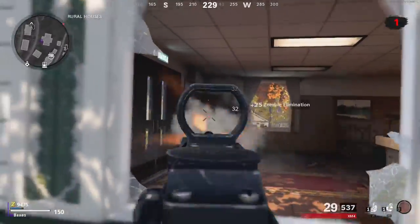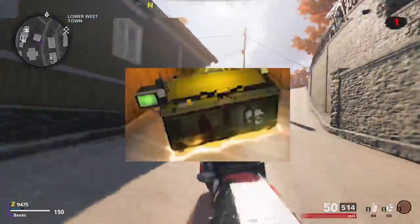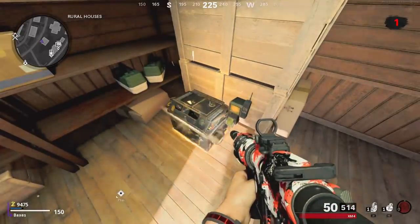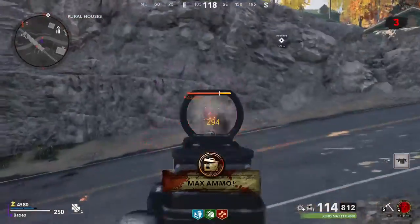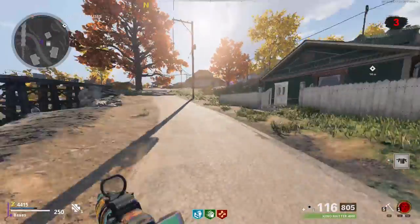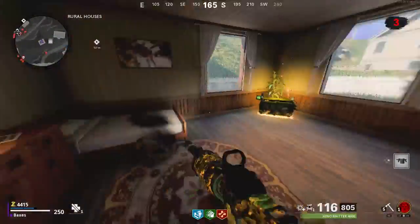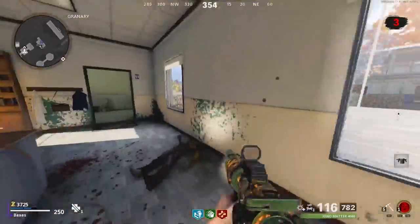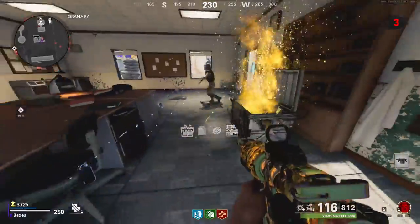There are three different sized boxes: large, medium, and small. Small boxes usually give you one drop of each salvage and maybe a little bit of equipment. Medium boxes give you about two to four pieces of salvage, some equipment, and a small chance of getting a weapon. Large boxes give you around six pieces of salvage, an almost guaranteed weapon drop, armour, ammo, and a chance for equipment as well.